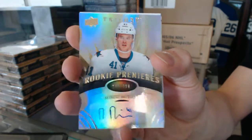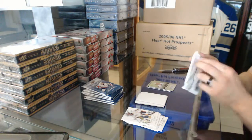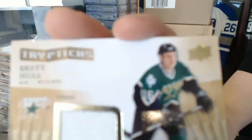Why not? We're going for the Rainbow. Triptychs Jersey, numbered to 600, Brett Hall.